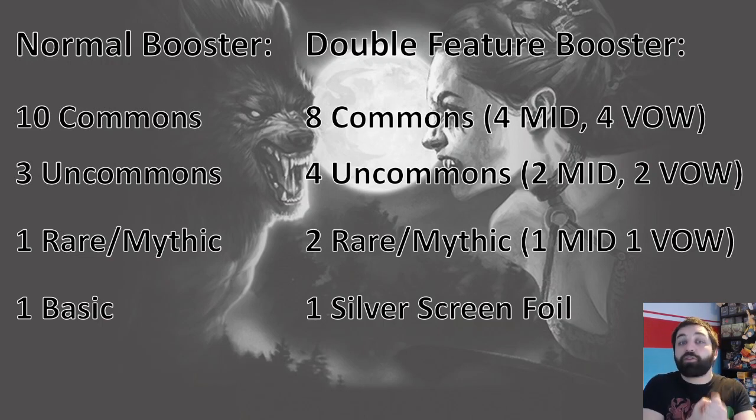Having 2 rares is going to increase the power level because when you open the pack you'll pick a rare and then pass at least 1 rare. Having 4 uncommons will also increase the power level, because uncommons are often cards which really make the decks. It'll help counteract the fact that you might not be getting as many commons. With only 3 uncommons split between 2 packs, getting those key uncommons would be more difficult.